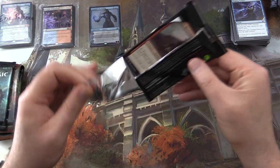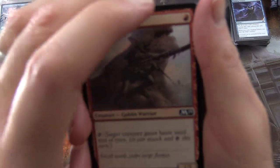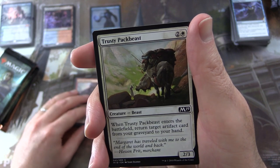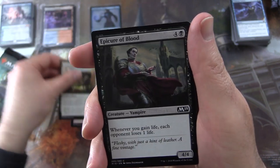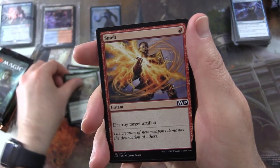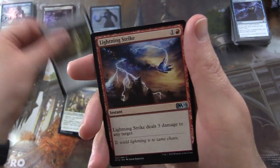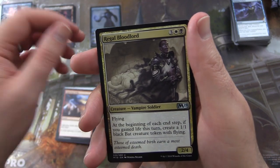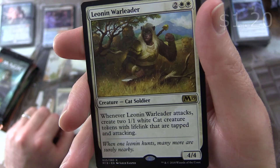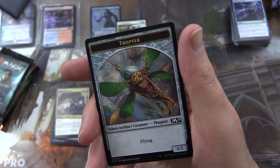Now we're eating our vegetables. What is your most disliked vegetable — do you like Brussels sprouts? Broccoli? Leave it in the comments. Core Set 2019: Goblin Motivator, Epicure of Blood, Bristling Boar, Snapping Drake, Gearsmith Guardian, Druid of the Cowl, Smelt, Lich's Caress, Gallant Cavalry. Uncommons: Fountain of Renewal, Lightning Strike, Regal Bloodlord. And the rare is Leonin Warleader — Creature Cat Soldier 4/4 for four mana: whenever Leonin Warleader attacks, create two 1/1 white Cat creature tokens with lifelink that are tapped and attacking. Plus a Highland Lake and a Thopter Token.